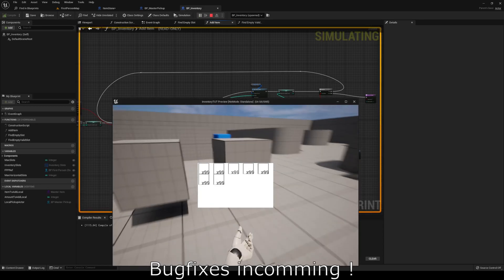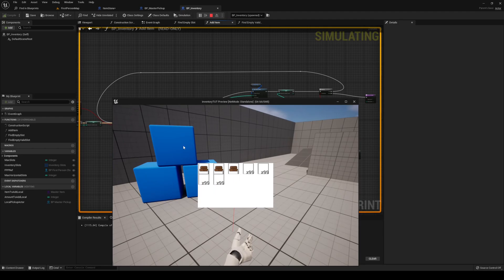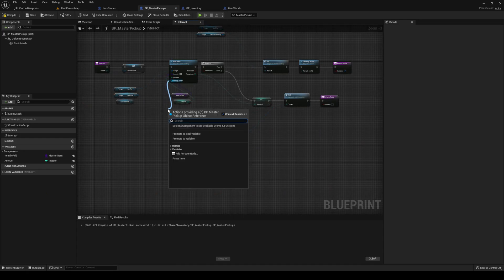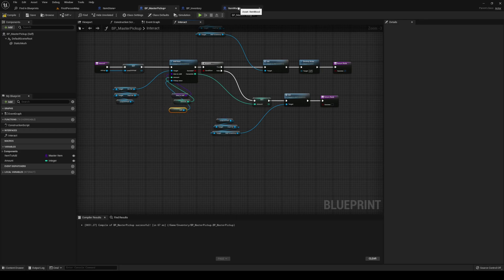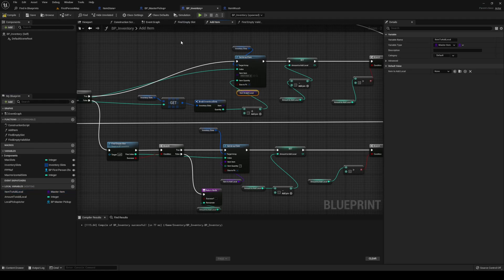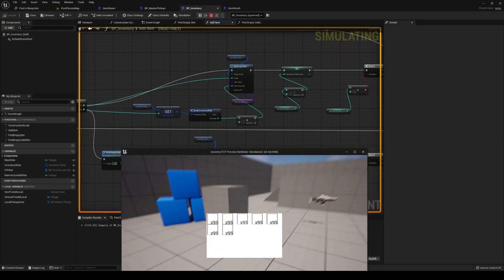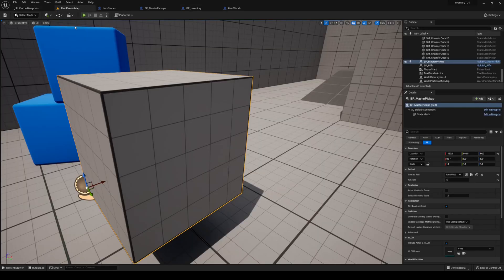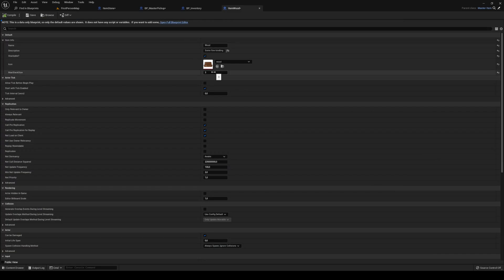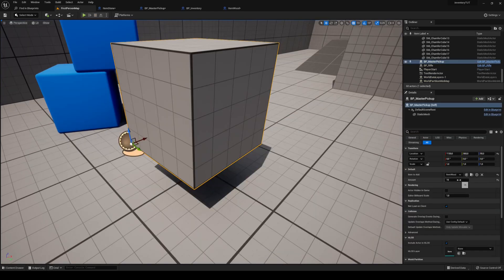Click play - we got stones, we got lumber but it's not working properly. Fix: in master pickup, pickup actor is yourself. In item wood, make sure max stack size is higher than zero. In add item, add the pickup actor to your set array element. Compile save. Now we have three and two stacks. Set it to fifteen and it stacks into three, six, nine, twelve, fifteen. Add sixteen and it does one more.